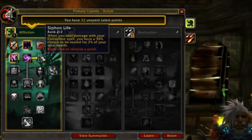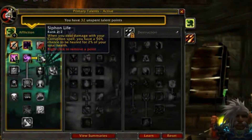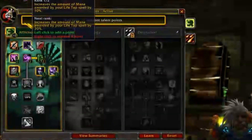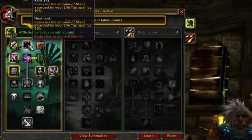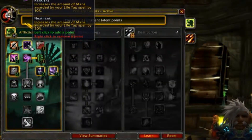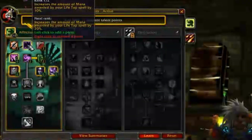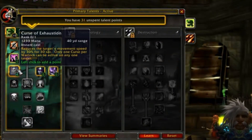We need to put one more point in somewhere to get to the next row. You can either take Jinx if you really think you're going to be using Curse of Weakness or Curse of Elements, but I personally am going to take Improved Life Tap because that does help you — you spend less health to get more mana back, and health is very important in PvP. I said I'm not crazy about Improved Life Tap, but I'm even less crazy about Jinx. Jinx is kind of a weird talent shoved in the tree because they needed something. If it's between that and Improved Life Tap, take Improved Life Tap.